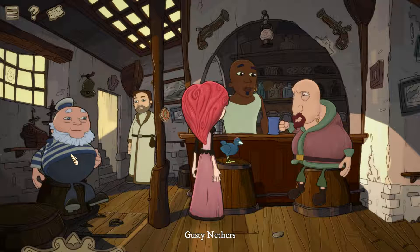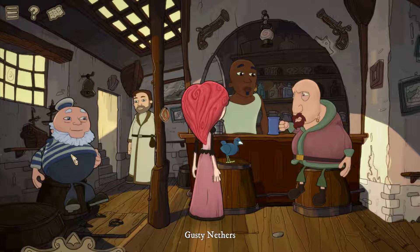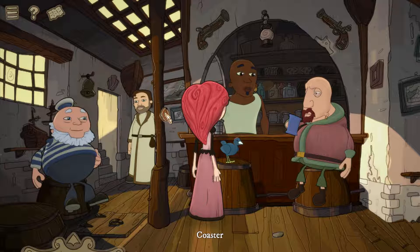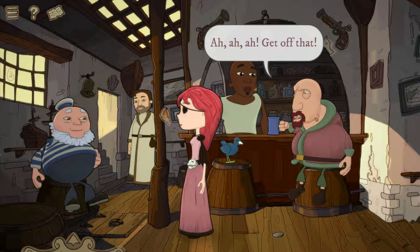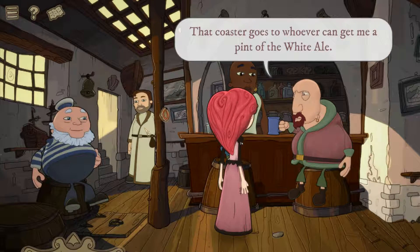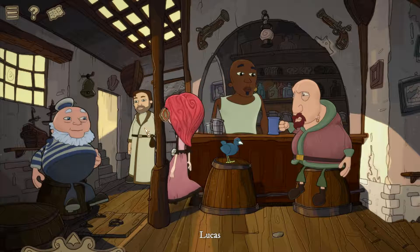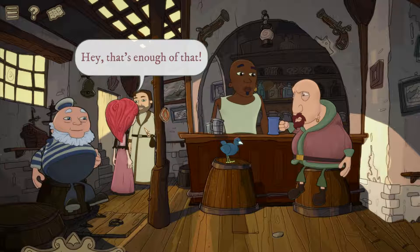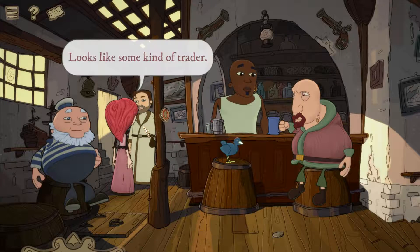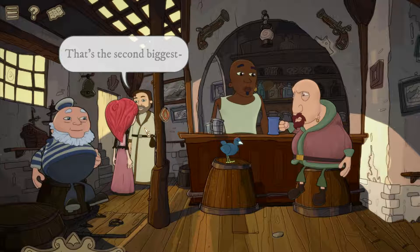If you guys recognize any other character references I'm missing, definitely leave that in the comments so I can mention it in future videos. There's a coaster nailed to a mast: 'that coaster goes to whoever can get me a pint of the white ale.' We talk to Lucas but he gets ejected quickly. There are tobacco-stained etchings of ships, a trap door, and a model ship: 'this model ship has seen better days — it is fun to smash model ships but we must resist.'